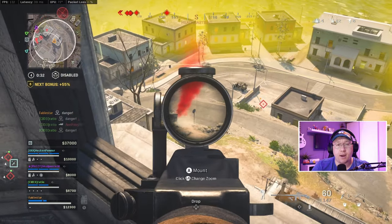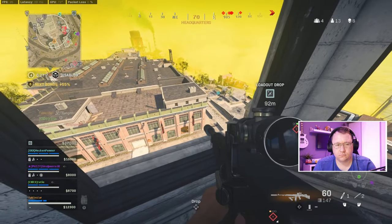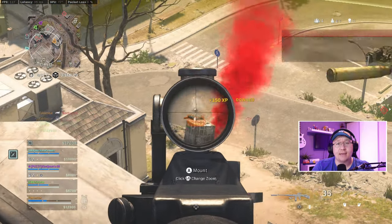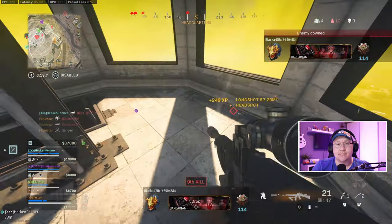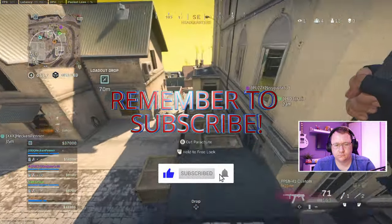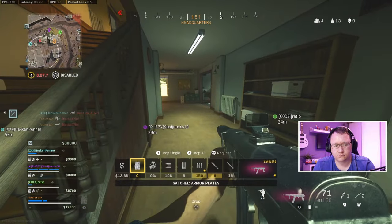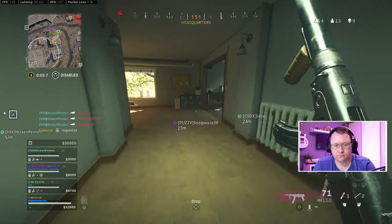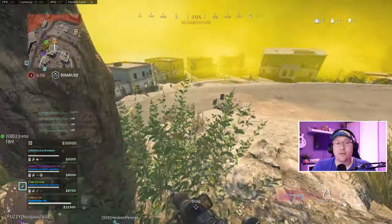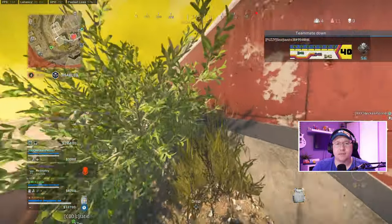I notice an enemy team buying a loadout on my right. I know they're going to be pushing it, so I keep an eye on it. I manage to catch one of them going for it and wait for him to get out in the open before I start shooting — this gets me a nice easy kill. I check whether the guy downed his enemy in the armor, and luckily he does, so I manage to plate up and I'm back to full health to re-engage fights with confidence.